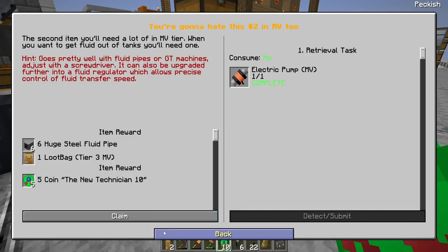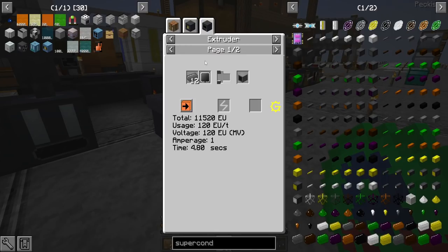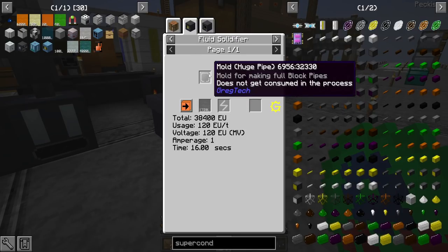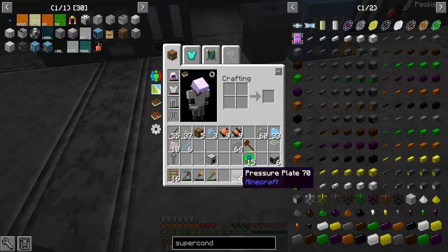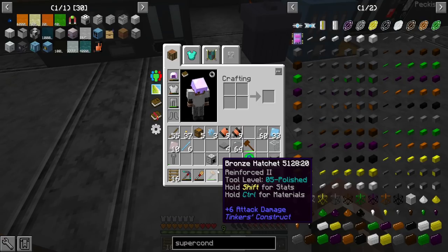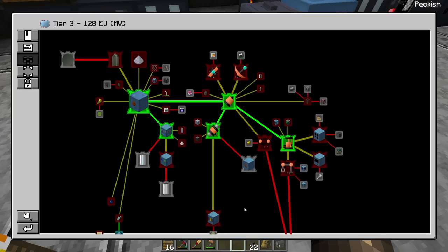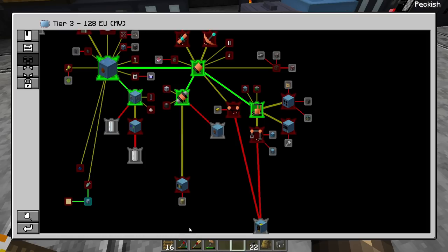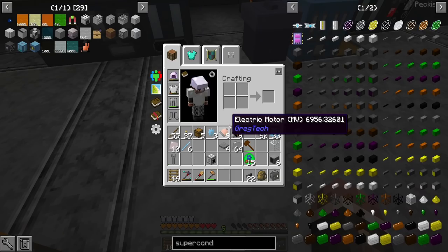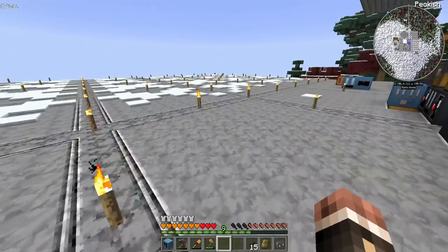Here's a fluid extractor, here's a fluid solidifier — nice and crafted up, not that actually difficult to make. I also made extra pumps and some motors, and we completed a couple of quests along the way. I should probably claim these quest rewards because we're definitely going to want them. I'm also going to need to make these huge steel pipes once I can make a ton of steel — it is 12 steel per. We're starting to get our first couple of machines going for the MV age.